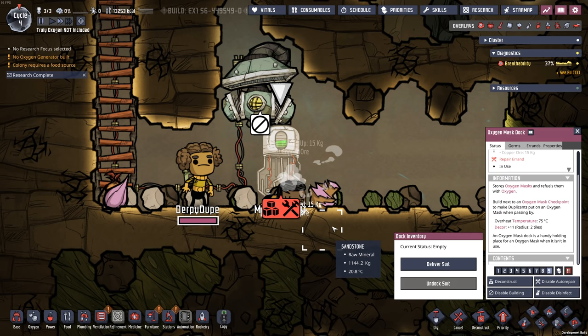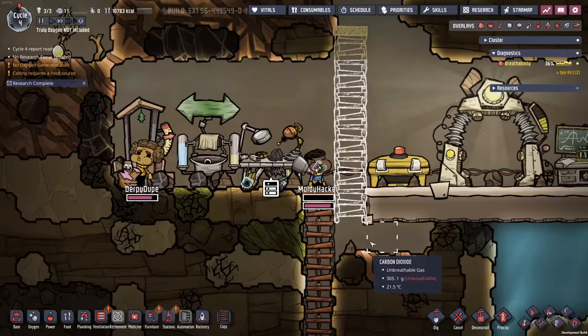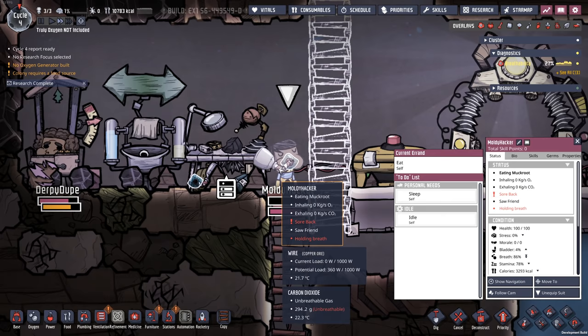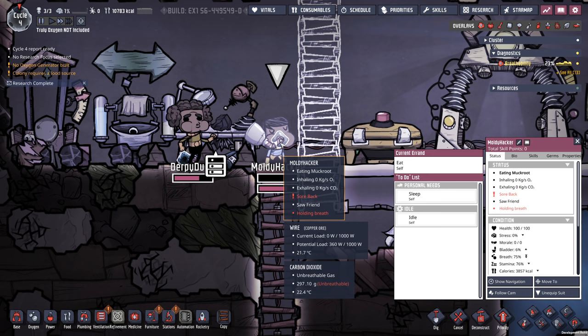One oxygen mask full of oxygen. If I drop that oxygen mask on the ground and move this dupe — slap that oxygen mask on, Moldy Hacker — now breathe easy, bud, even though you're surrounded by your own carbon dioxide. Now the thing about that oxygen mask is that it doesn't contain an infinite supply of oxygen. Once it reaches zero, the duplicate is now holding their breath. And because they're holding their breath, they're not consuming oxygen.